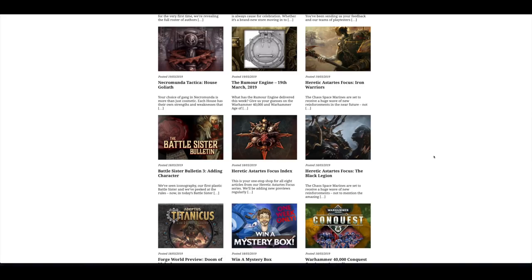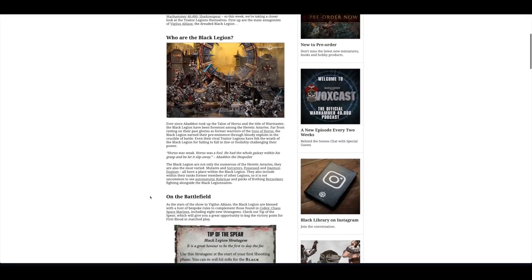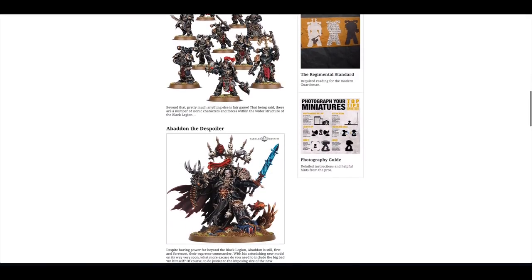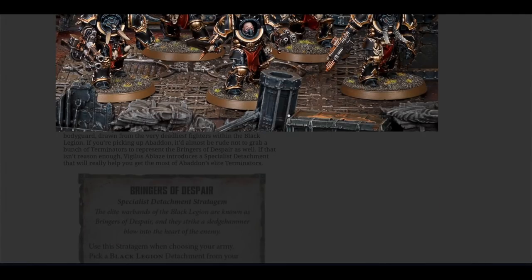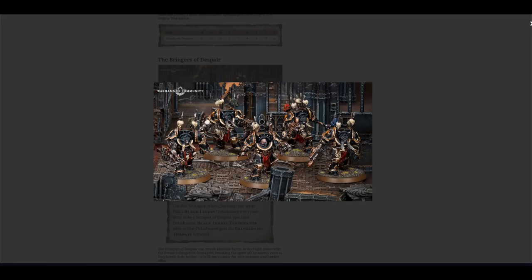Throughout the whole week there have been focuses on different Heretic Astartes. First they covered the Black Legion on the battlefield, with focuses on Abaddon and his stat line. There was a nice picture of the new Terminators. I'm personally not a fan because I'm not a fan of the tusks on them, and as for the armour itself — was it really around in the Horus Heresy? I know that Cataphractii and Tartarus pattern were, and I would have liked to see more Terminator armour akin to the Death Guard stuff.